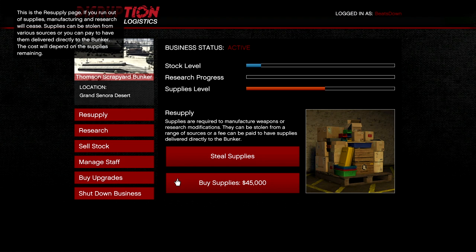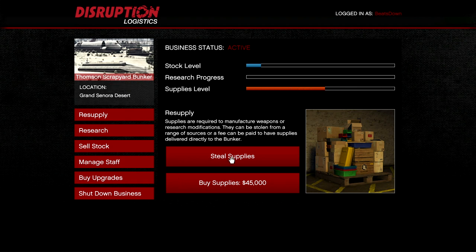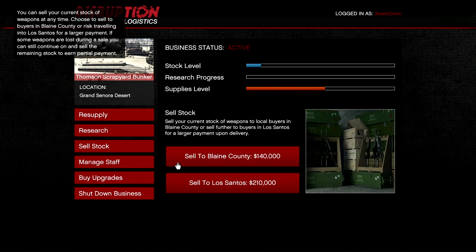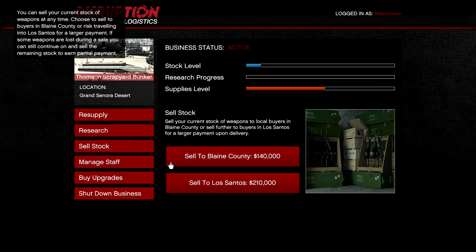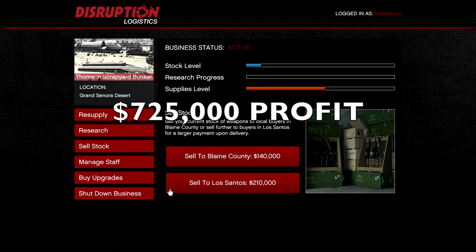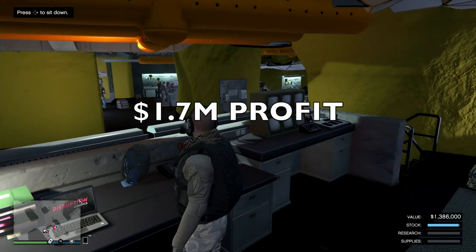As standard, this is still making you a profit in the region of $135,000 per sale. With it at double money right now, you can make a profit of $345,000. Purchasing all your supplies and selling a full bunker would normally net you a profit of $725,000, but with it at double money right now, you're looking at pure profit of $1.7 million.